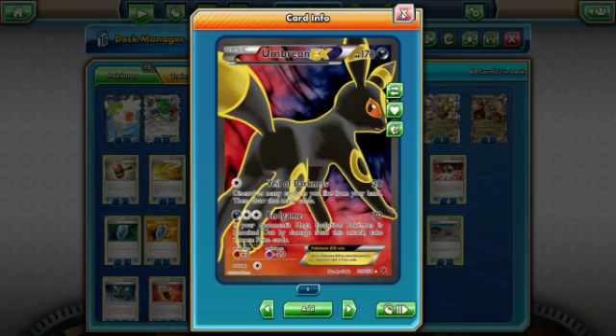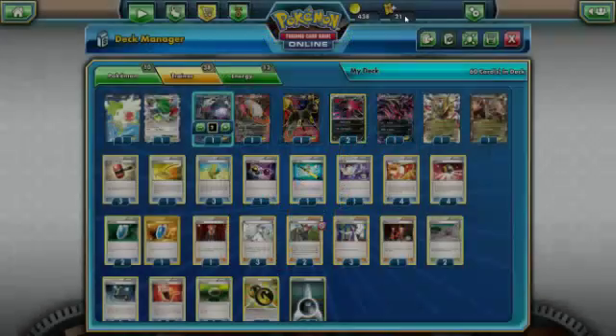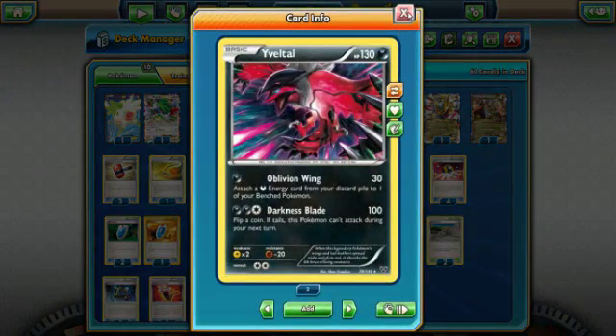For example, Dark Pulse can hit Mega Scizor for 150 with a Fury Belt. If they can't one-shot us, we would Ninja Boy into Umbreon — that's four prizes right there. We are running two baby Evil Tolls with Oblivion Wing: one dark energy for 30 damage, and you attach a dark energy from your discard pile to one of your bench Pokémon.